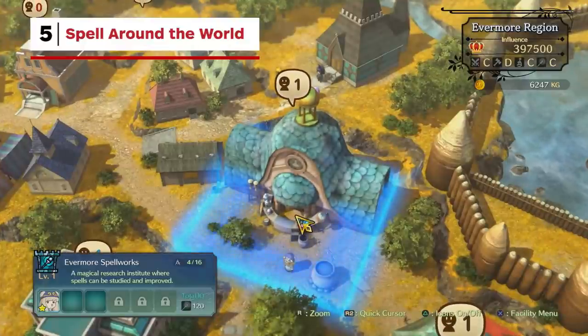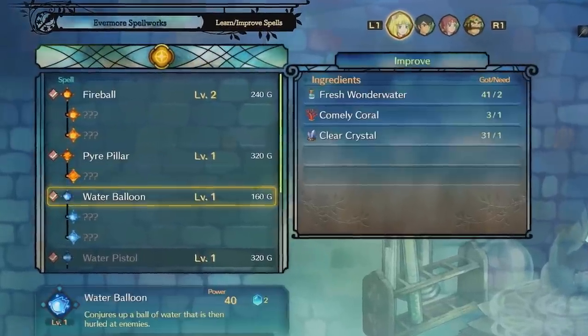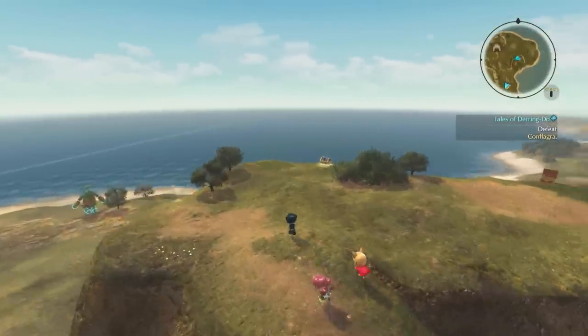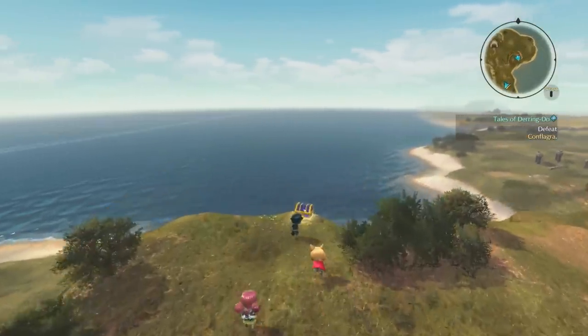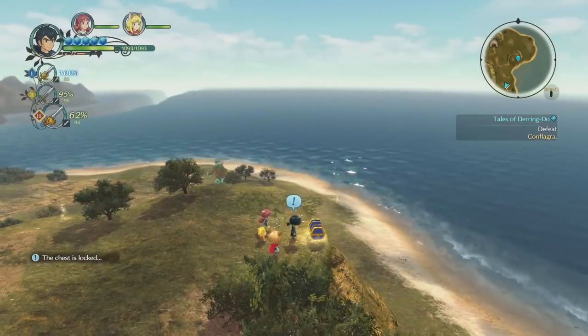Construct the Evermore Spellworks as soon as you can once you've founded Evermore. You'll learn more powerful attack spells and spells that help you explore the land. For example, those locked purple chests you've probably stumbled upon? The Spring Lock spell is the only thing that can open them, and you can only learn it through the Spellworks building after leveling it up.